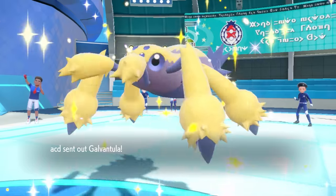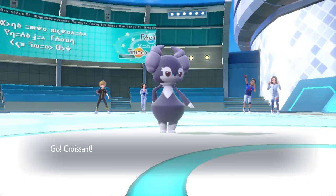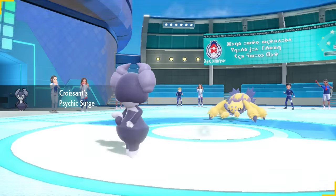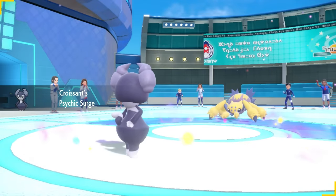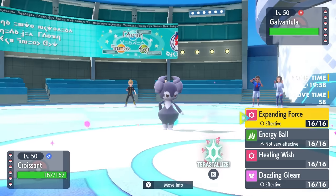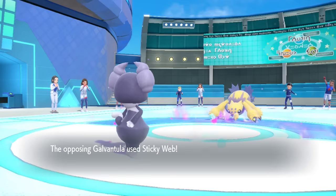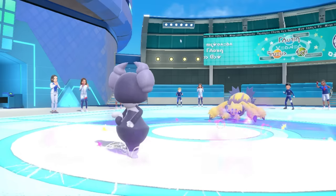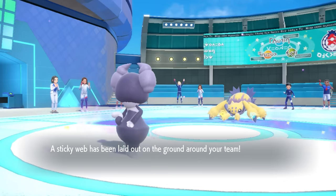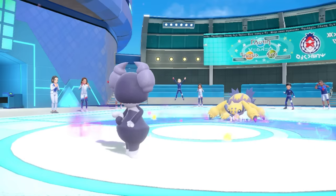I have the benefit of knowing what their team is built to do, so I can try to play around it. But there's really not a great answer because I actually don't have hazard control. I can try to rapid spin away their Sticky Web before they're able to change it to their side, but I decide to lead off with Croissant Ears. I'm just going to go for a nice little Expanding Force as the Galvantula sets up the Sticky Web.